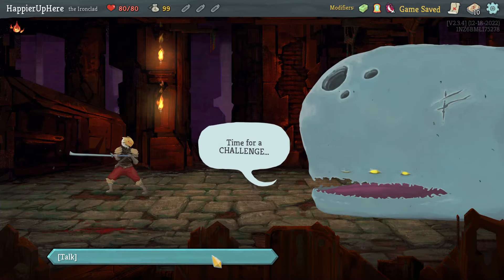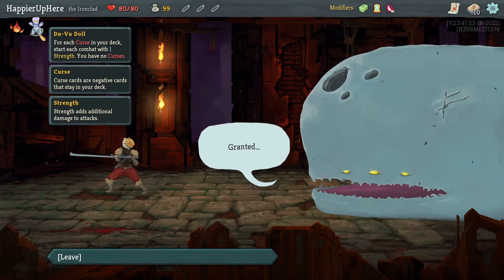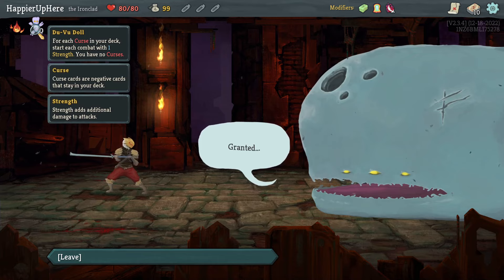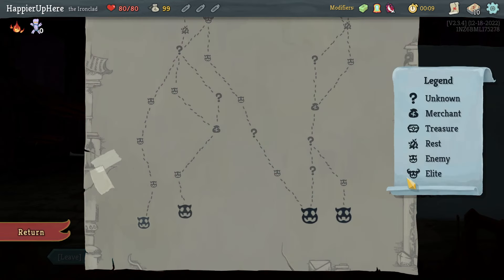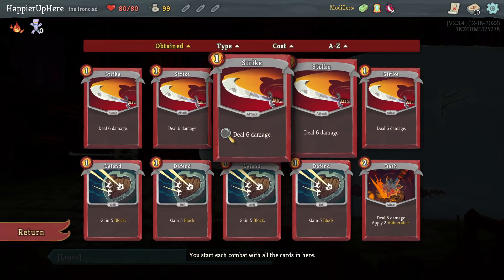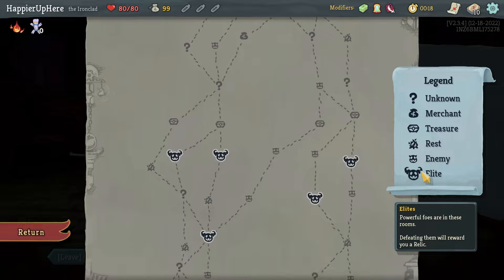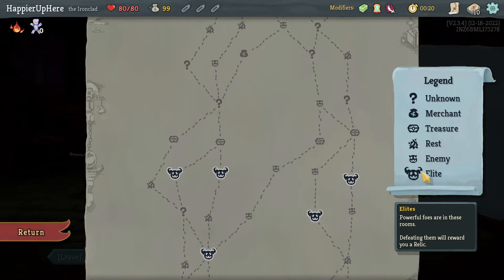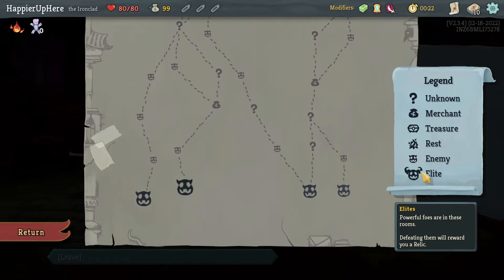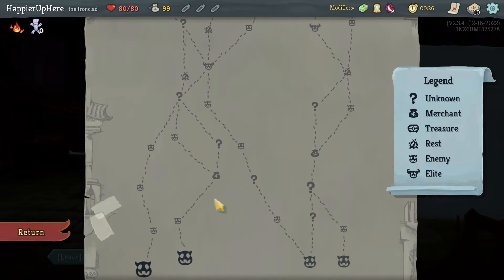I'm using a different set of headphones for a few days and wow, I sound different. The rare relic is Duvidal — for each curse, start each combat with one strength — so that means I want to go for a curse run. With Diverse, I have to try to go for Highlander, so I can't go crazy with curses, can't have any duplicates. Unfortunately there's only one two-elite path on the left, which is a little disappointing.